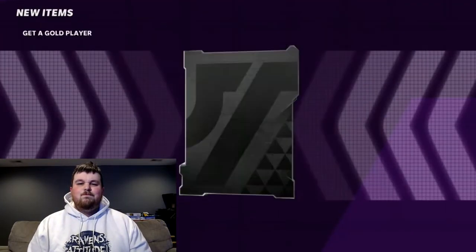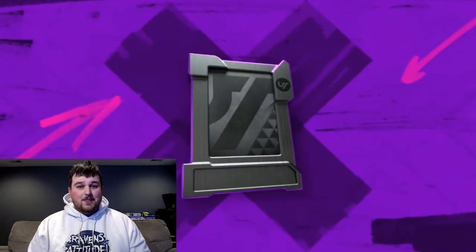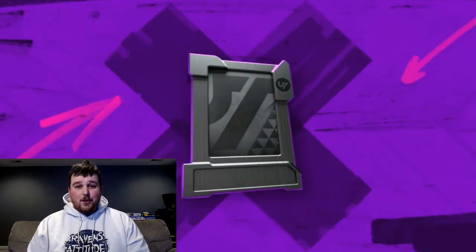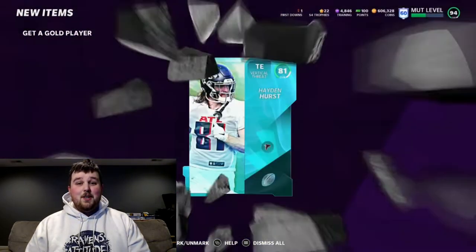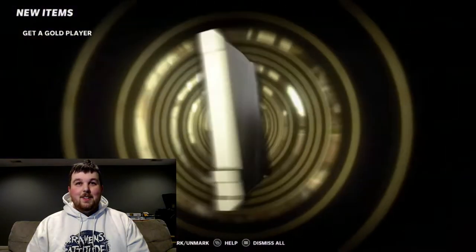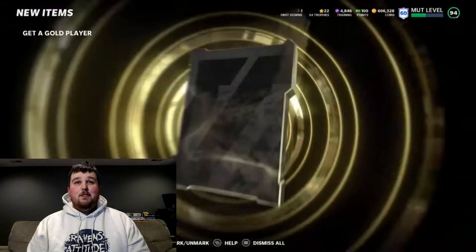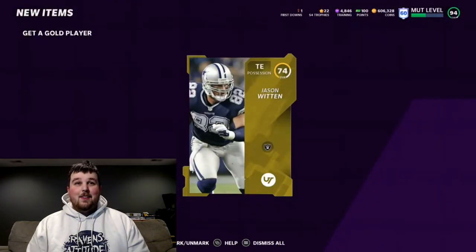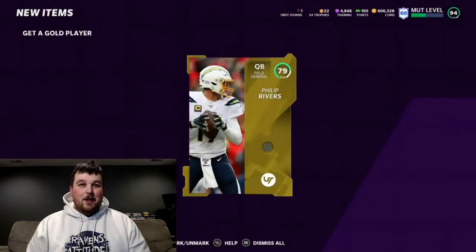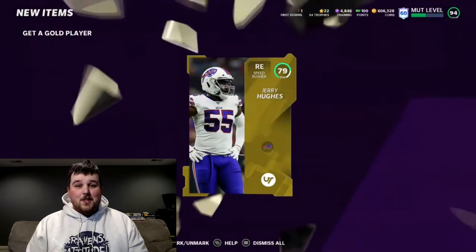I feel like it's like a 1-to-5 or 1-to-6 ratio of elites to golds that you tend to get out of these, but it varies. Matt Judon — there we go. Hopefully he remains in purple and black next year, but I don't think so. That's what the Ravens tend to do with pass rushers — they'll draft them, develop them, and after a year or two of pretty good seasons, they go get paid $20 to $22 million to play for another team.